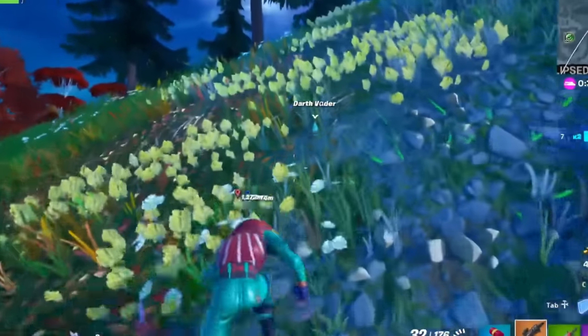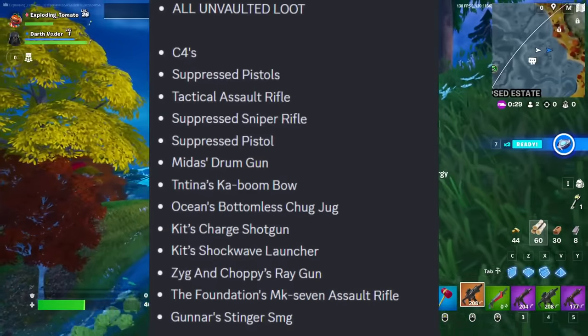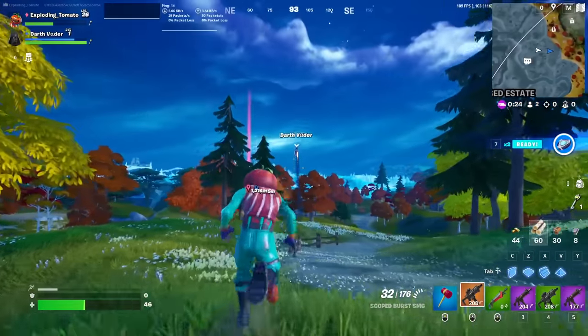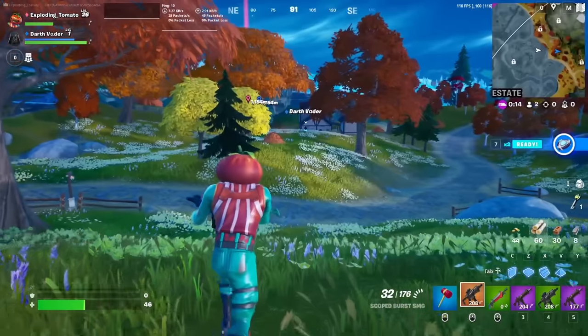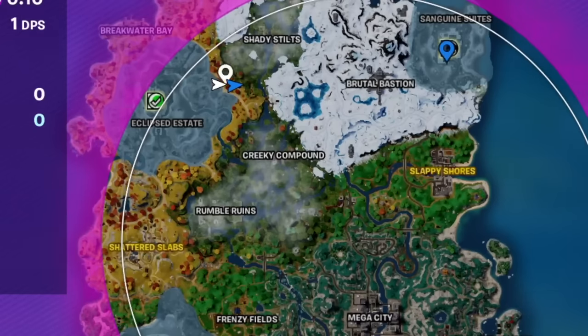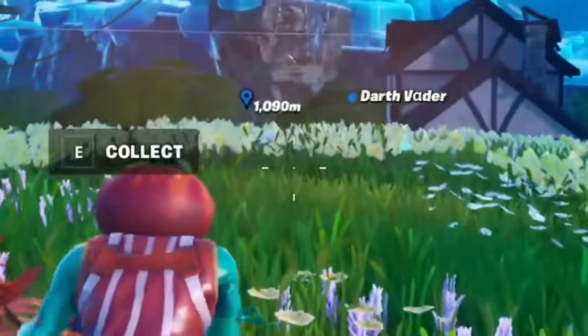Not only do we have a bunch of new loot, we also have a bunch of unvaulted loot. We've seen a lot of them already, but Midas' Drum Gun, TNT's Bow, Ocean's Chug Jug, Kit's Charge Shotgun, Kit's Shockwave Launcher, Zig and Choppy's Ray Gun, and the MK7 AR. The fact that all these mythics are unvaulted makes me think that at these three different vaults across the map, there's three random old mythic weapons, which is awesome.